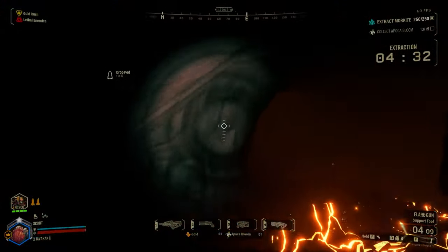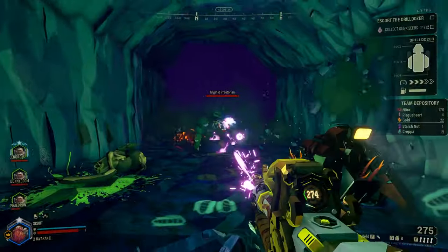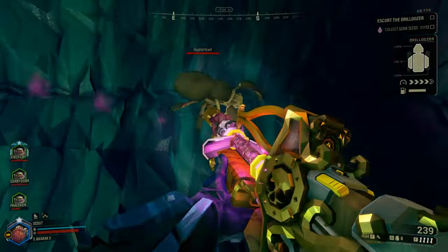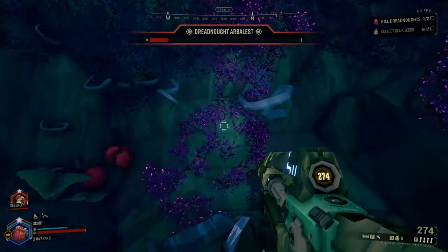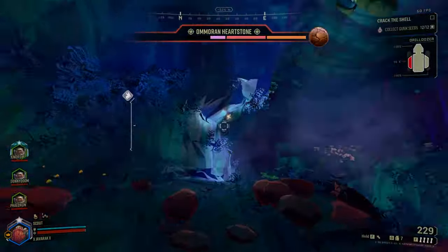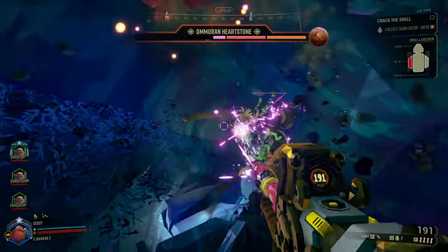So as is custom with these videos, first before going into all the overclocks surrounding the Plasma Carbine, we need to understand this weapon as it stands normally so that we know what exactly these overclocks can change. The Drak-25 Plasma Carbine is the third primary weapon the Scout has access to, meaning that you will have to level up your Scout class to at least level 18 in order to unlock it. It functions almost identically to the Scout's assault rifle, at least at a base level, with a high rate of fire and close to medium range.